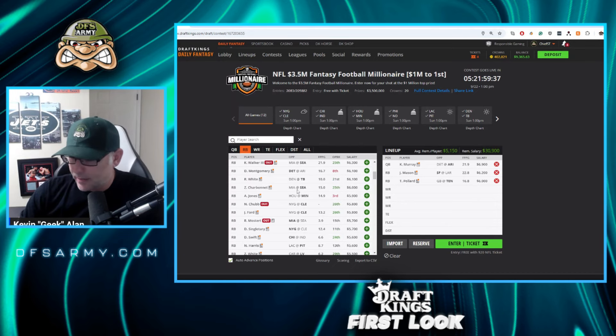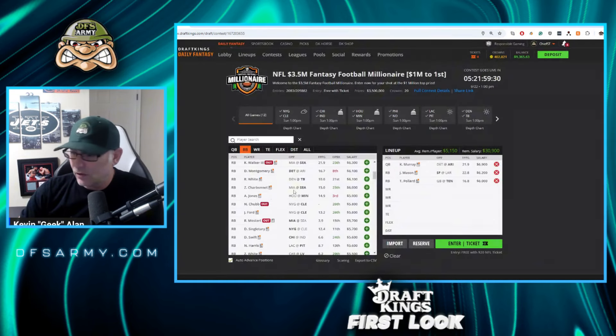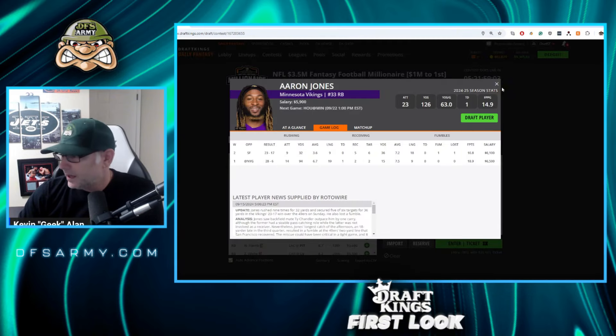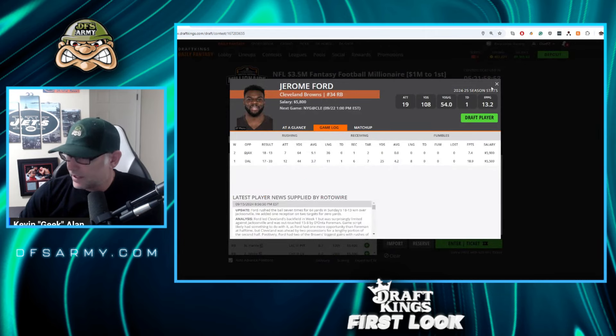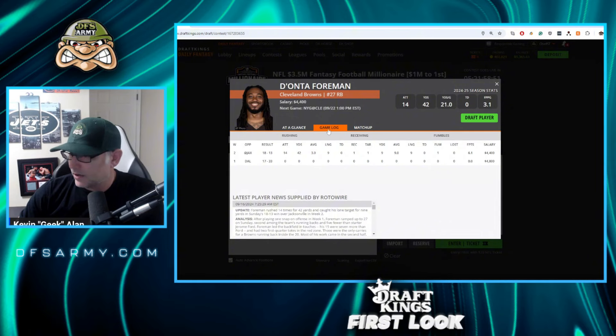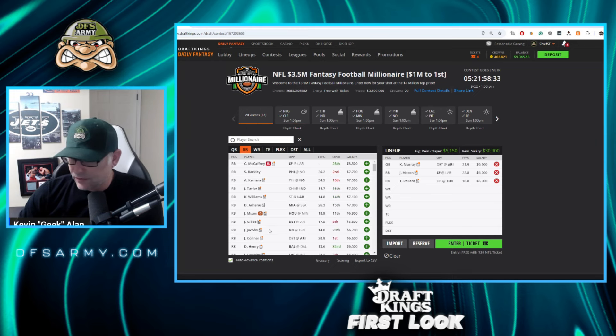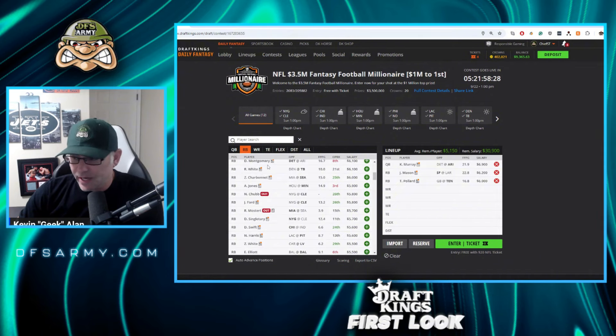Zach Charbonnet — if he gets another full start, he looked pretty good last week: five targets, 14 carries, a great performance. I don't mind playing Charbonnet. Aaron Jones — yeah, playable against the Giants, though he didn't do a lot of damage last week. I'm curious about Cleveland's running back situation. We've got to investigate why Dante Foreman played so much this past week — that takes Ford out of the mix for me. I like Rashad White against Denver since the Denver defense is not very good. I'll plug him in as the third RB.